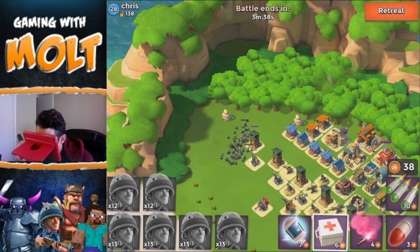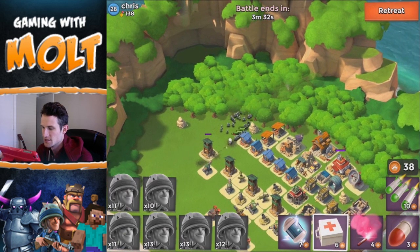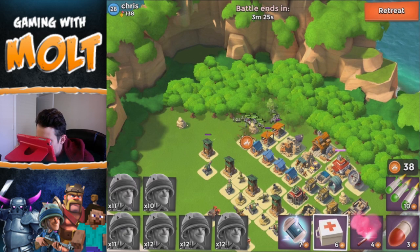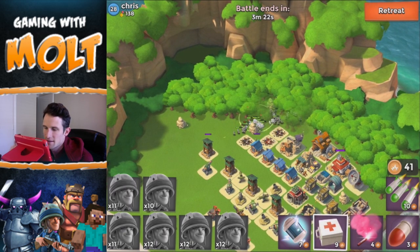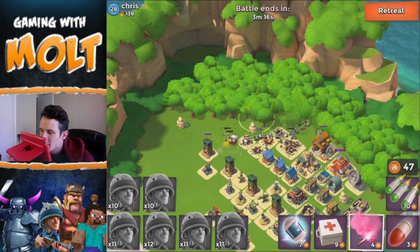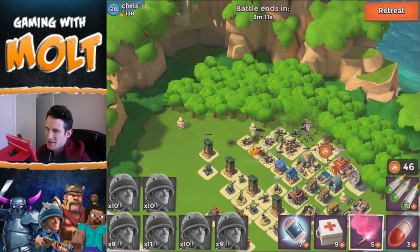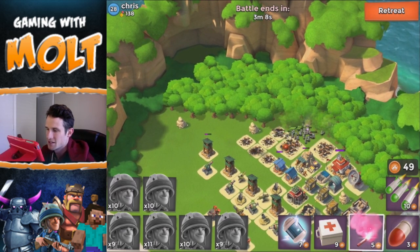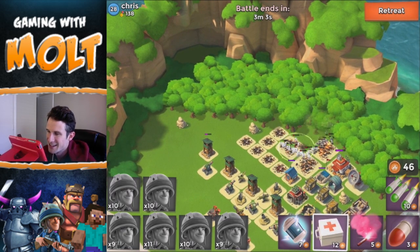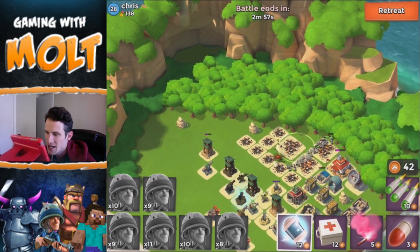I need to use a heal spell otherwise they're gonna get taken out — the machine gun is doing some serious work to them. Let's pick the other flare. Let's try and make this a little more interesting — we're gonna drop a heal spell right there. Oh no, I dropped it too far behind them. Let's use the flare up top again right there and see if we can get them back here. The mortar is doing a pretty good amount of damage to them.